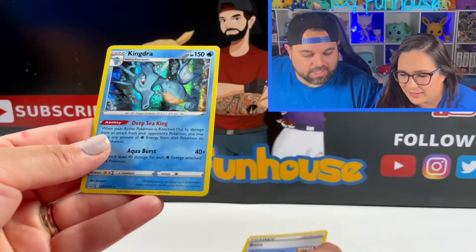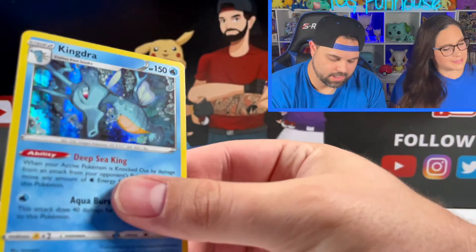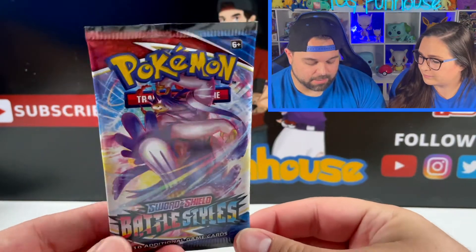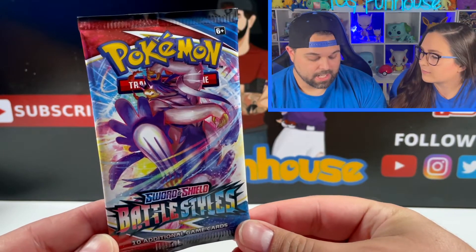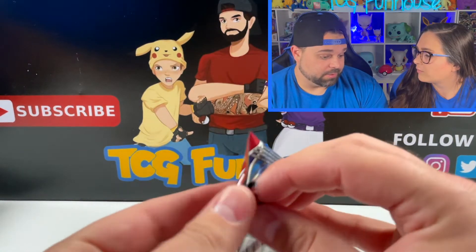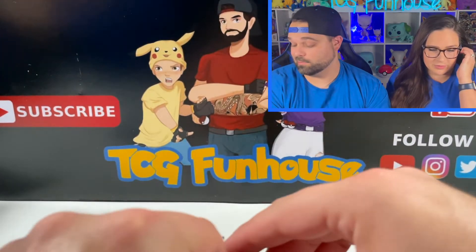Last pack: pulling a Kingdra holo — that's a nice holo. I'm on the verge of having a completely dud box, which means other people who got ETBs out of this case are going to be getting really good pulls.